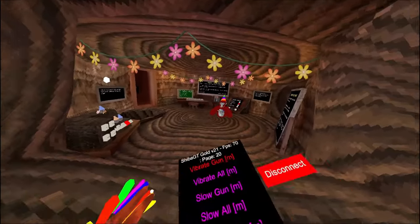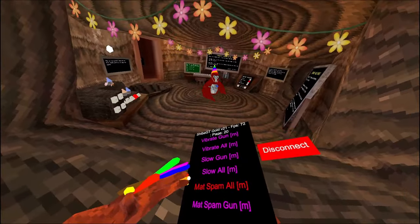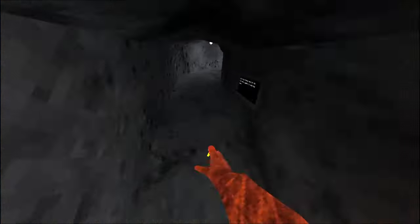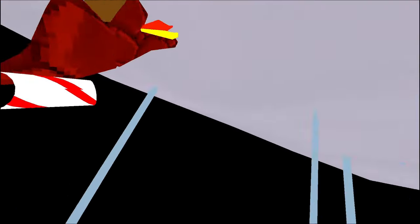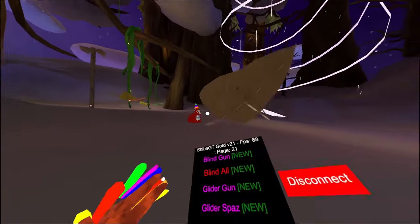Vibrate gun — whoever I shoot, their hands vibrate. Vibrate all. Slow gun — move around, slow. Mat spam all, spam gun, blind gun. For all these new mods, we gotta go inside a cloud. Blind all — as you can see, it just blinds everyone.